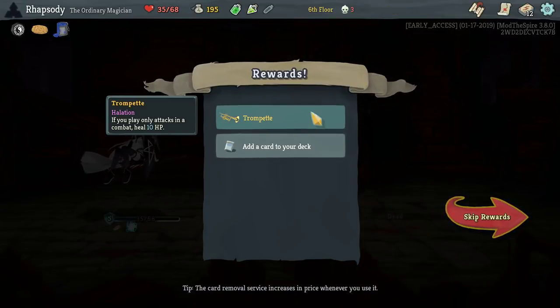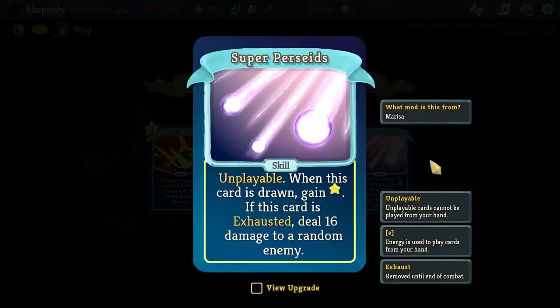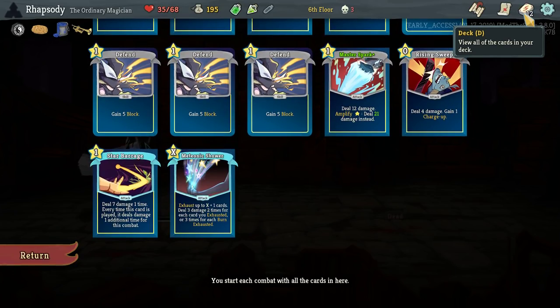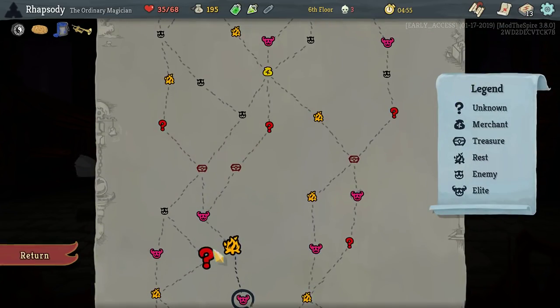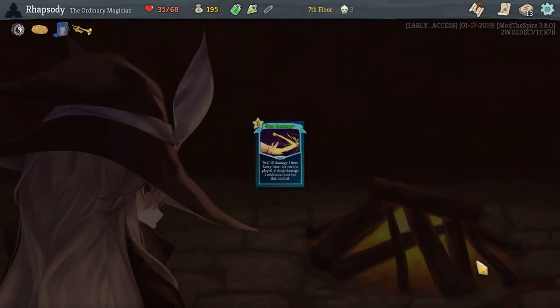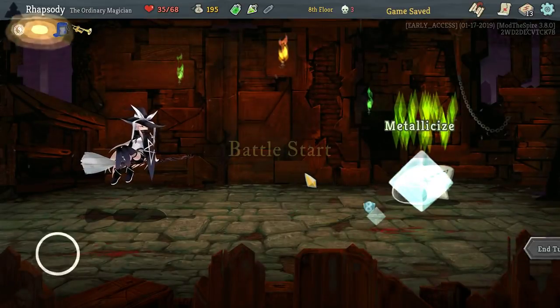Trompette: if you play only attacks in combat, heal 10 HP — that will actually occasionally happen to us. Super Persades: when this card is drawn, gain energy if it's exhausted. Deal damage. Yeah, we do want to put exhaust effects in the deck. Upgrade the Star Barrage just so I can get through a normal combat a wee bit easier.